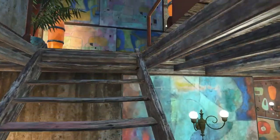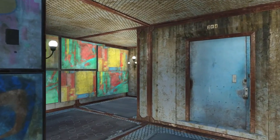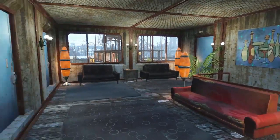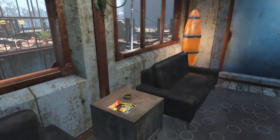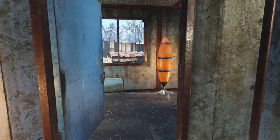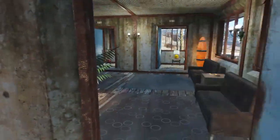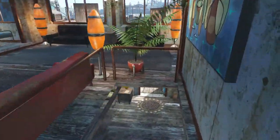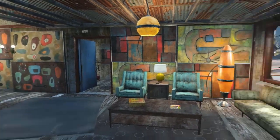Upstairs we've got some more rooms. I used the abstract art sort of as wallpaper — I thought it just brightened up the drab concrete walls. There's a little seating area up here, and more rooms. Some rooms are extra big and have more than one bed in them. I really like this hotel and how it turned out — it's very modern and nice.